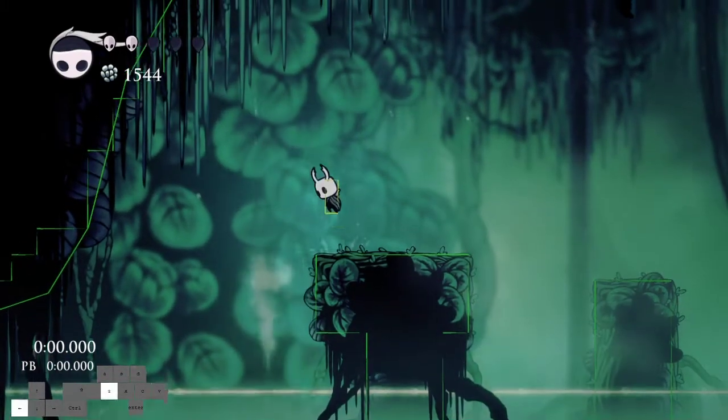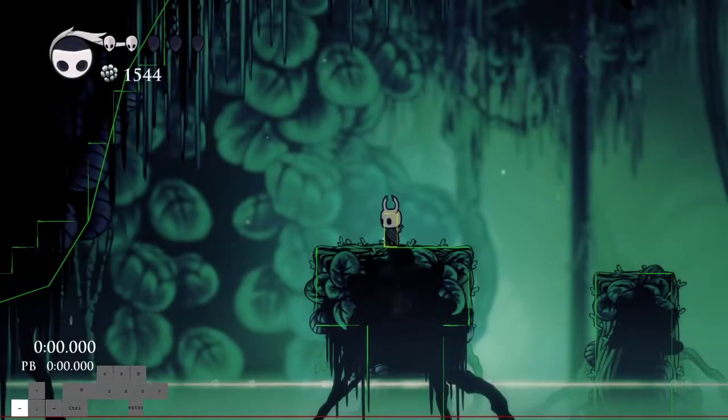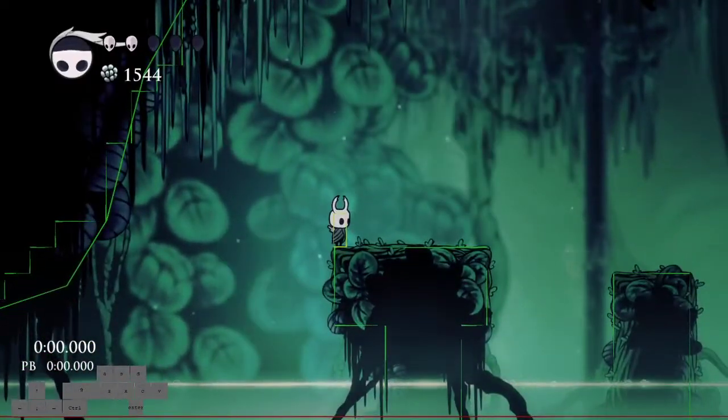This is useful in spots like the Isma's skip, where you wouldn't normally be able to make it from here, because a normal wall jump just goes straight up, whereas this one kind of creates an angle.